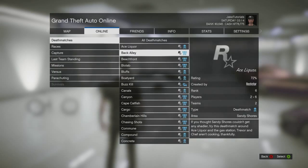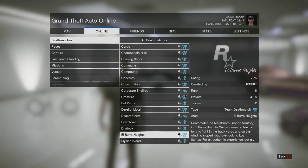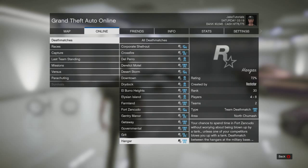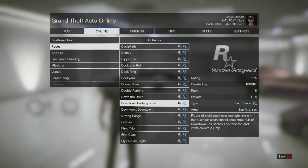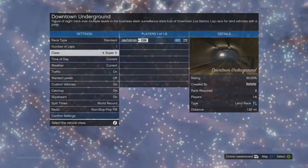Press Start, go to Jobs, Host Job, Rockstar Created, then click on the Downtown Underground race — everyone will have it. Start it up with these settings: turn these off, these on, supercar, so it gets done fast. Set it to one lap because you don't need any more.